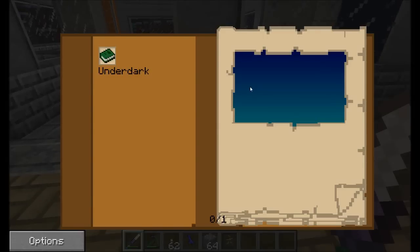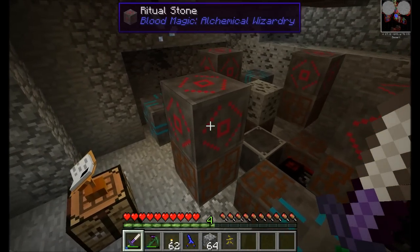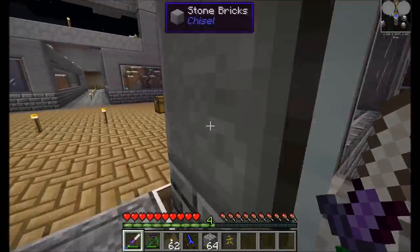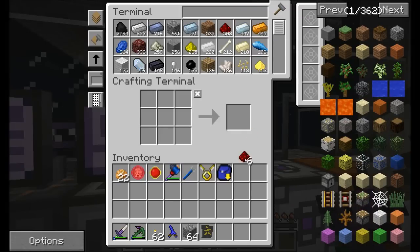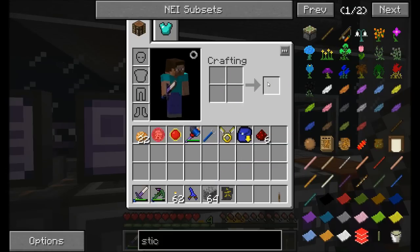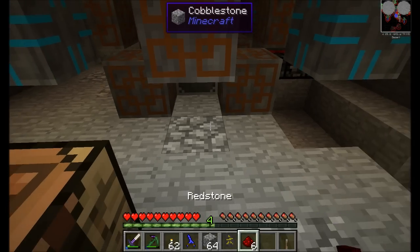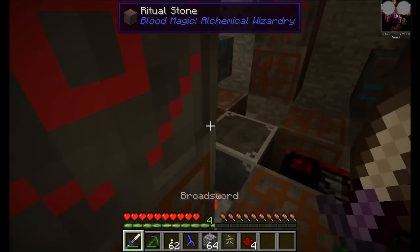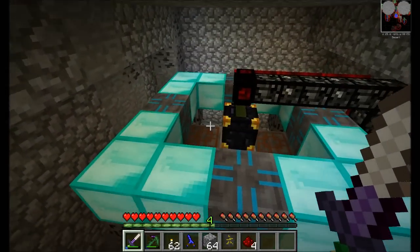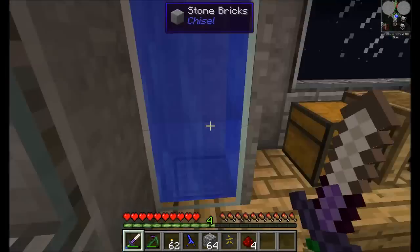Our quarry is actually doing really well, and it's going to do even better once the speed increases a bit. I'll come back and augment this at some point. I could throw a lever on it for a manual on/off switch. There's a lever underneath the floor. I'm liking the fact that we have a Fortune 3 quarry — not too shabby.